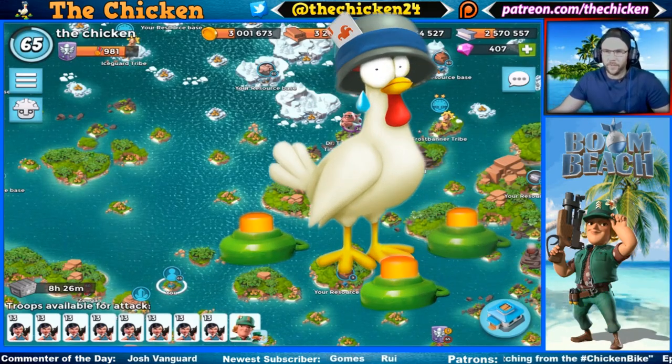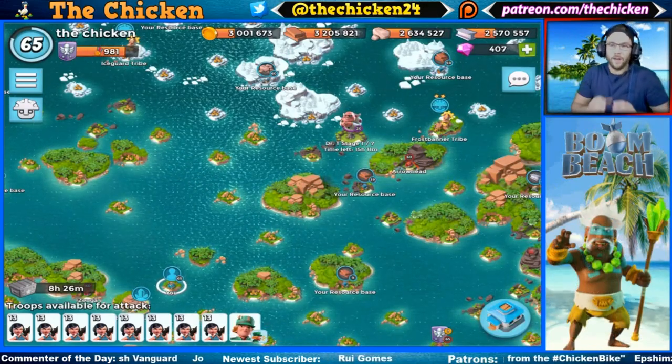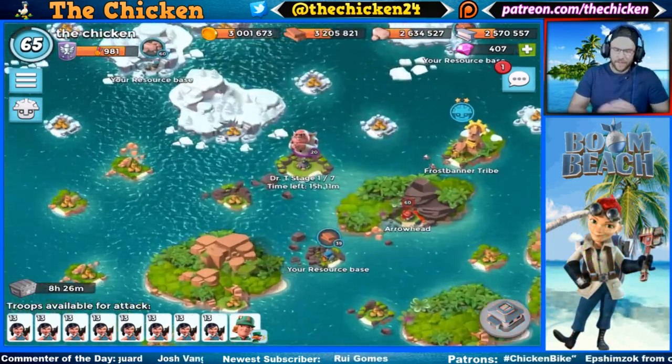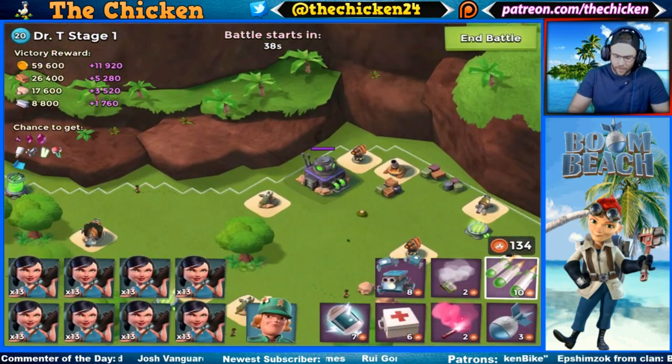Chicken here bringing you another Boom Beach video. In today's video we're gonna be talking about how you can use the tribes to get you more power powder. Now you might be thinking, chicken, that's just a load of hogwash, but there's actually some facts behind it.